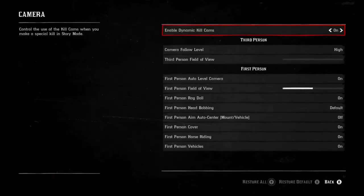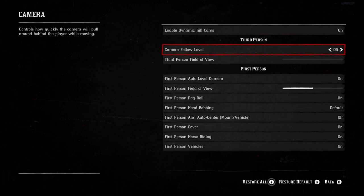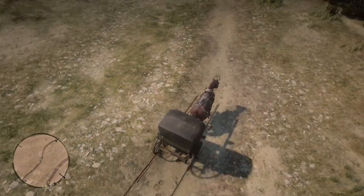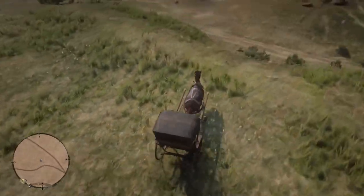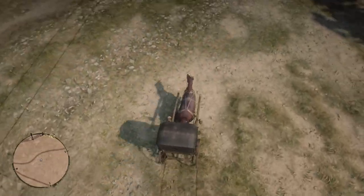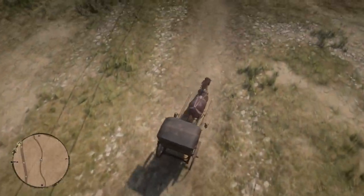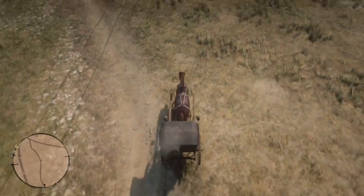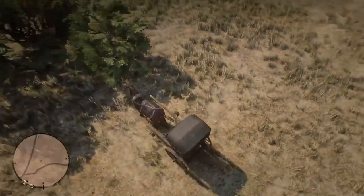First thing: go to your camera settings and find the third person camera follow level. Toggle it off and keep the rest as default. What this does is put you in control of which direction you are looking. Because we are in third person perspective, if camera follow level is high, we always look from the back. With it off, we can look from a 360 degree angle.